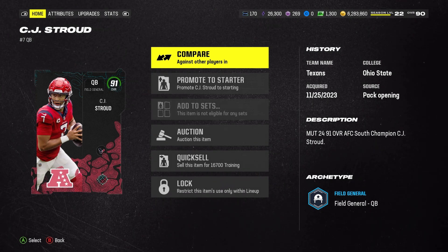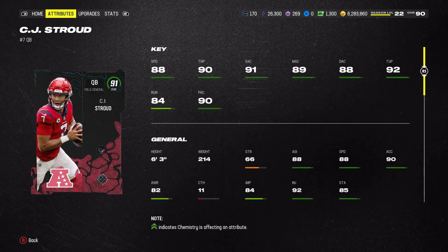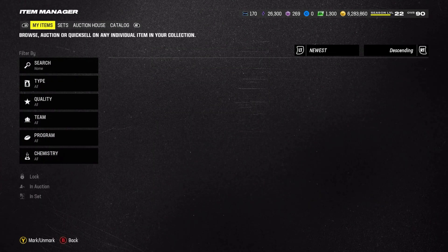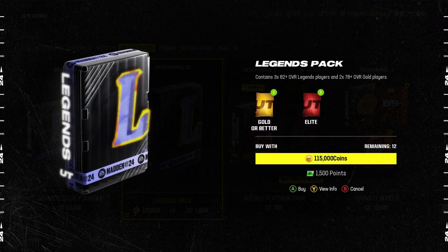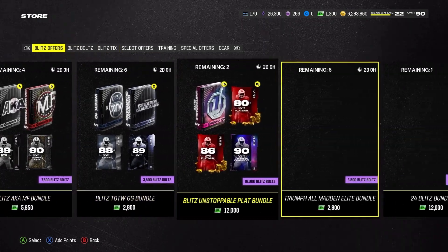DeSean Jackson is going for about 600k right now, so luckily I won't have to pay full price. The 89 Vince Wilfork actually works for this set — I forgot about that. I need two 83s, an 89, and 89 DeSean Jackson. The regular 89s are going for about 80k, DeSean is 200k. So I'm spending about 300k total to get him for half price — in my opinion that's a W. I'm definitely getting him for a stream tonight.